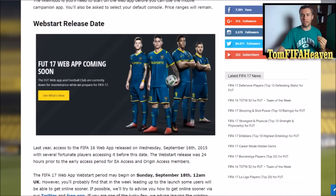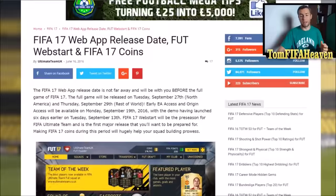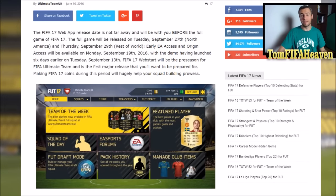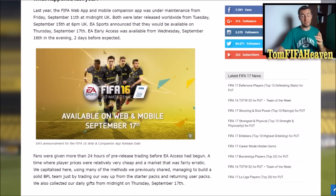Let's check an article on ultimateteam.co.uk — I will link their article in the video description. The full game will be released on September the 27th. What happened last year: the FIFA web app and mobile companion app was under maintenance from Friday September the 11th, and both were later released worldwide from Tuesday September the 15th, even though EA announced they would be available on Thursday September the 17th. So basically, EA released the web app two days earlier than announced, and EA early access was also available two days before expected. This year this could happen again.